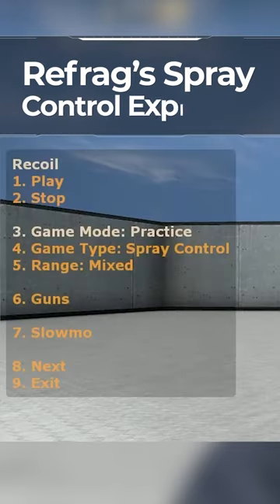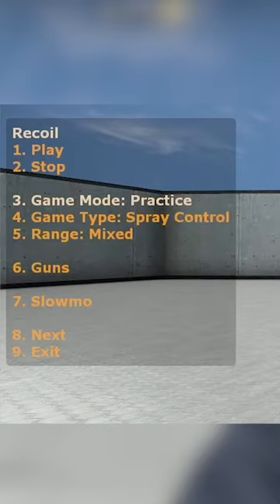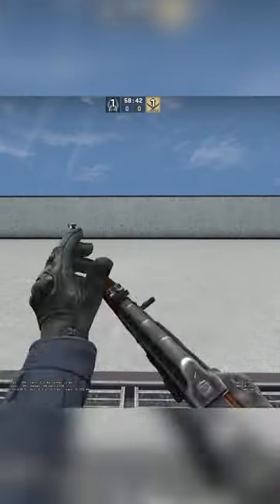If we get the menu up, you can see here there are options — on number four you've got game type, so you can do spray control or spray transfer. We're going to start with spray control because that's the focus point. Then we can set a range, so the distance we're going to be away. We've got mixed, close, medium, and long. I like mixed just to get that nice little variance.